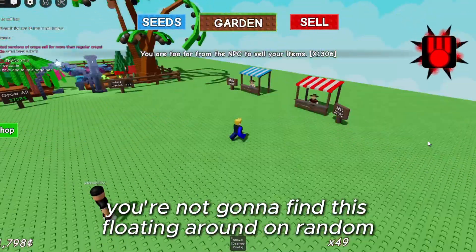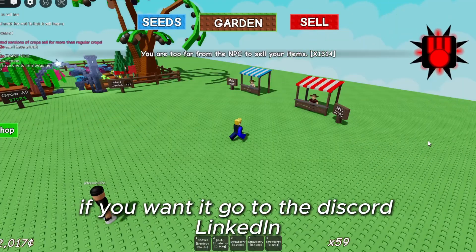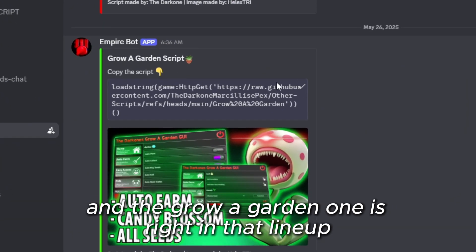You're not going to find this floating around on random pastebin sites either. If you want it, go to the Discord linked in the description. There's a full list of working scripts there, and the Grow a Garden one is right in that lineup.